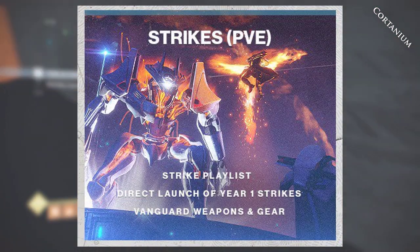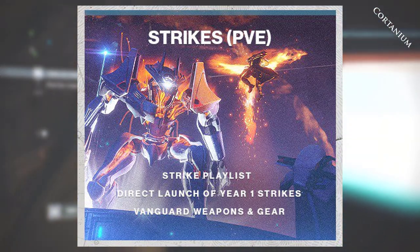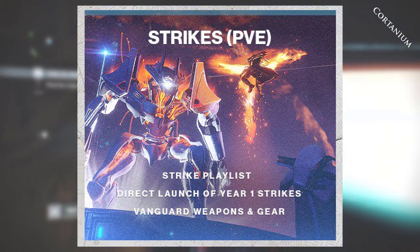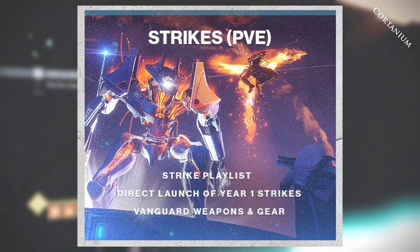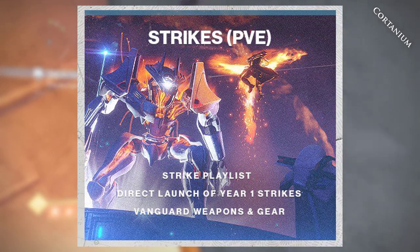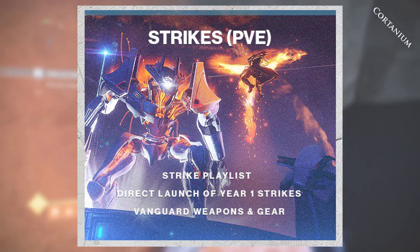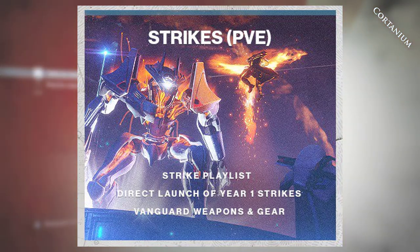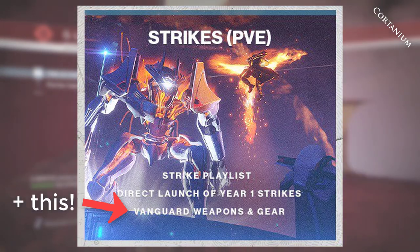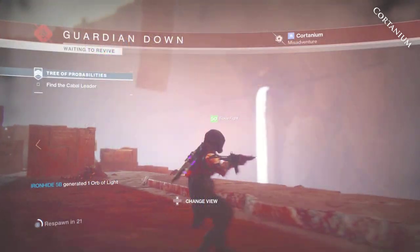New Light also gives you access to the strike playlist and the direct launch of year one strikes with Vanguard weapons and gear. Based on how they list strike playlists and year one strikes separately, I assume there's a difference — they'll probably have a separate playlist for all year one strikes and a separate playlist for all newer strikes, or maybe just all strikes together. It's not entirely clear, but there's a lot of new content Bungie is doing with this update.